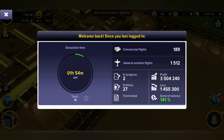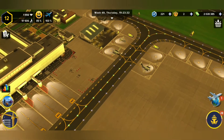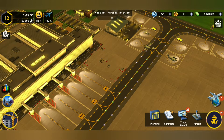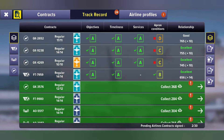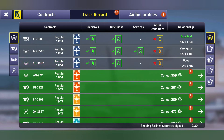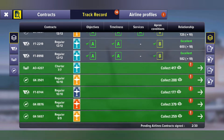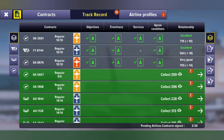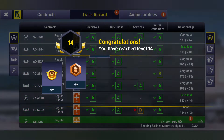Well, this is our stats from the last time, so we've got some simulation time that's been going on still. Let's go and see the track record. Some of these services are looking — oh wow. Apron conditions: very bad. I'm gonna have to fix that as soon as possible. Some of them had good conditions, some had bad conditions. Maybe it was before I fixed it the last time.